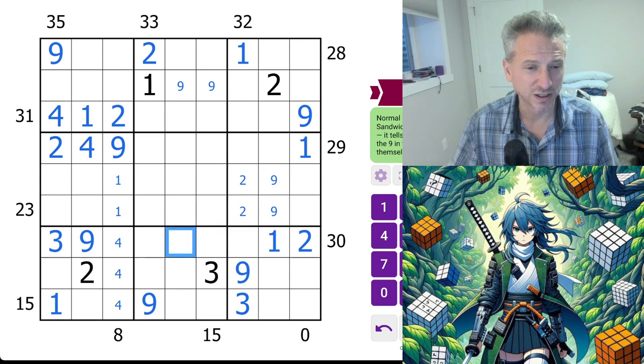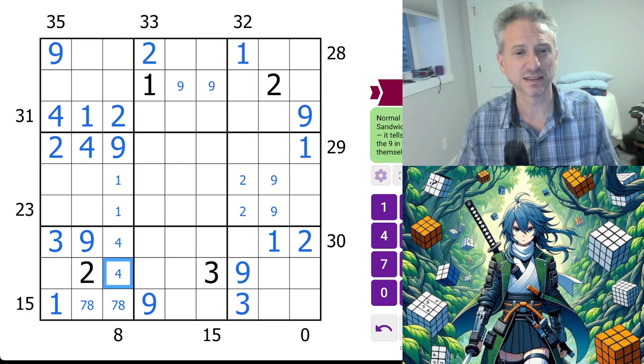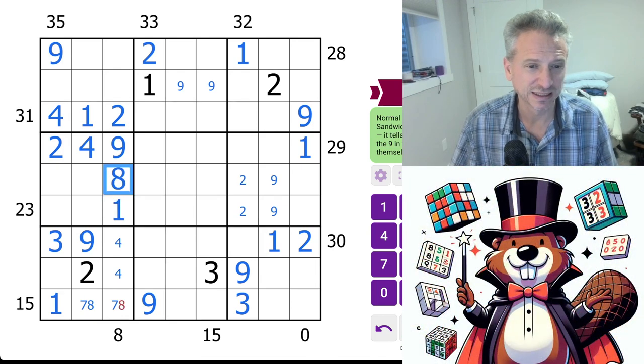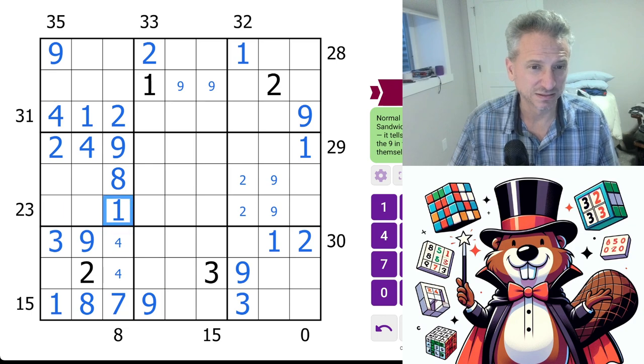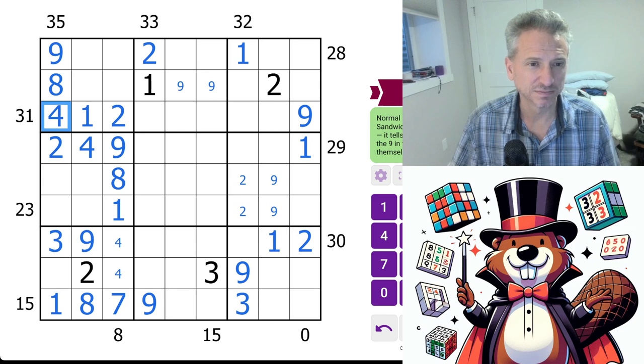And then nine-one — this cannot be four because that'd be too big. This is eight-seven. Nine, and here you have nine-one. So this must be the one because there is a one here and you have to have eight between it — one, eight. So this is seven-eight. This is eight, this is eight. Seven — so we have a seven in here, but seven's in here, so seven is here.